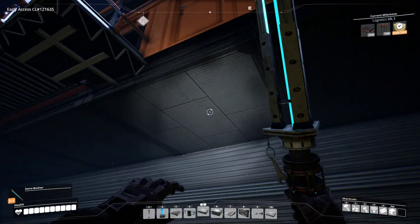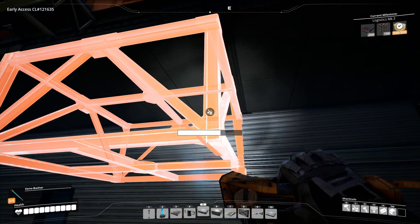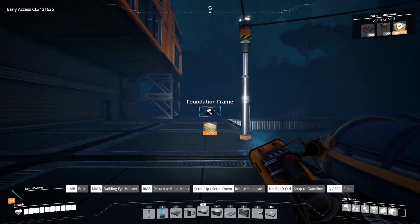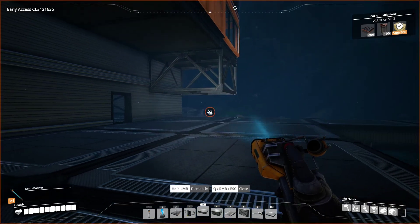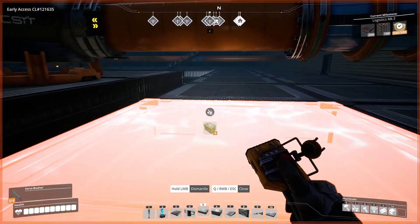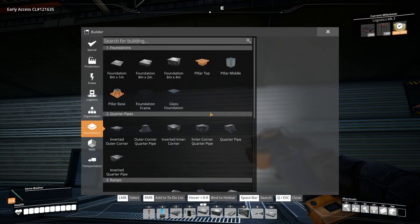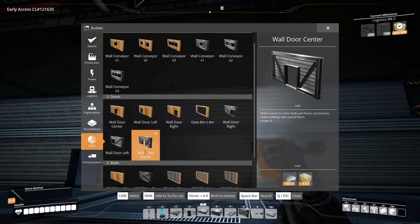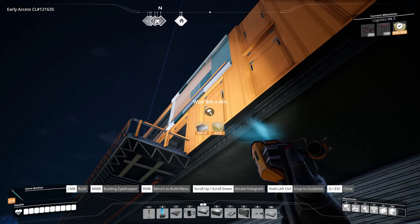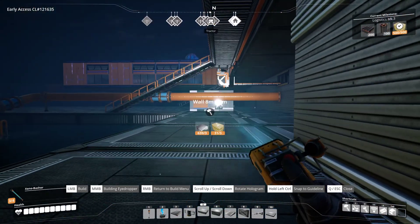Let's go ahead and put another support right here. That's not a full height — that's unfortunate. So I'm going to have to do something else with the supports. Could use walls — let's try walls and see if that works. There, okay — well that'll be our support then.